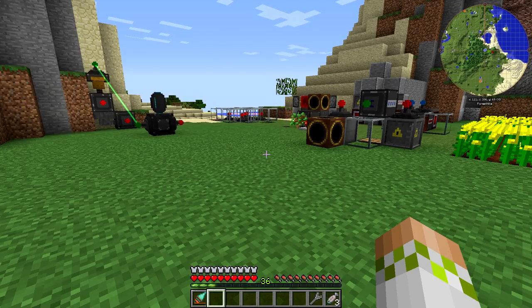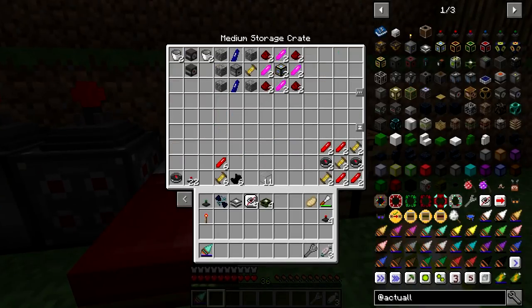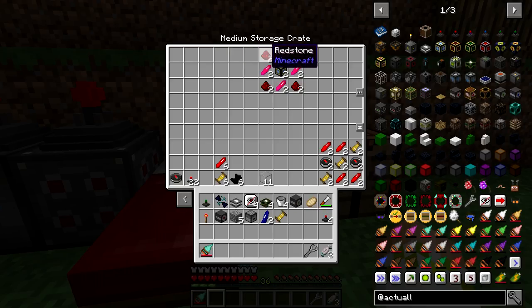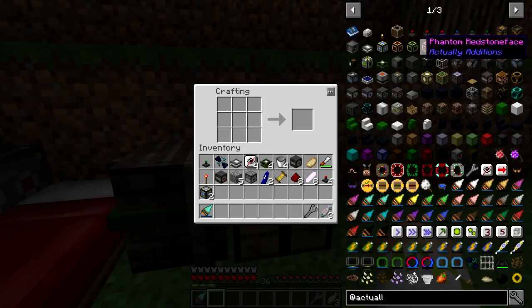Eventually I'll need to make another set for it, but I thought, you know what, I want to move this anyway, so let's just break it and use it for the setup today. That is actually the harder portion of what we're going to be setting up, so everything else is pretty much similar to what we did before. We're going to be getting the fluid placer and fluid collector setup with the precision dropper and the two redstone phantom faces.